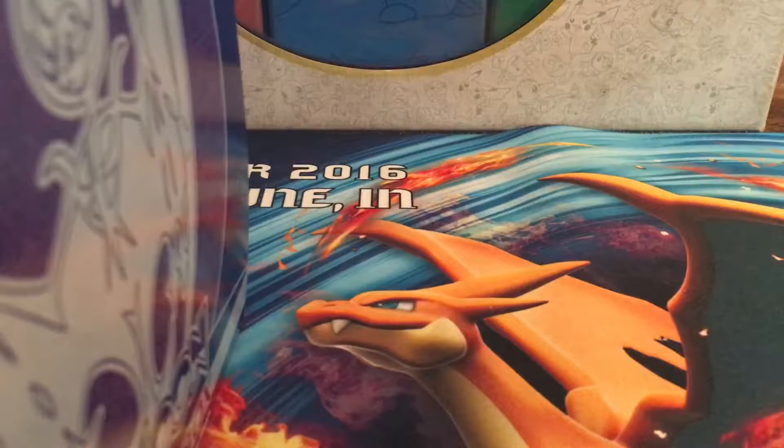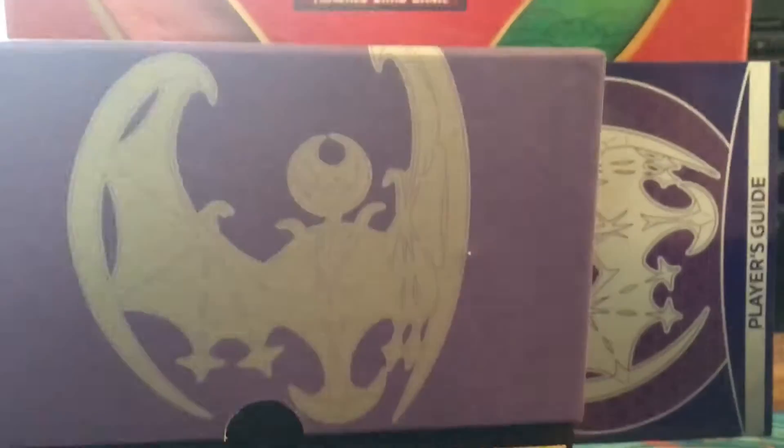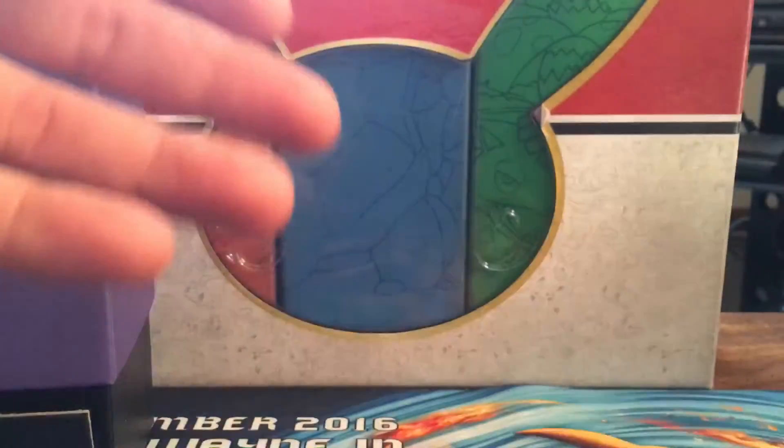The packaging always rips off your number, but that's okay because I enjoy unwrapping these. Let's lift this up so you guys can see. You get a little packet here that explains about Sun and Moon and everything in it.